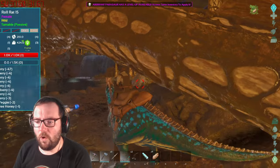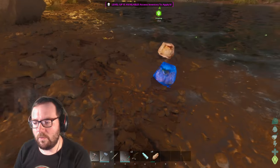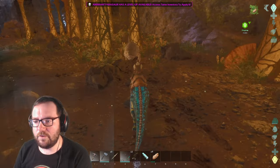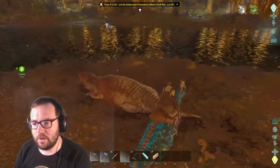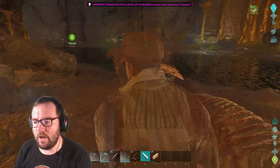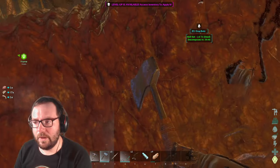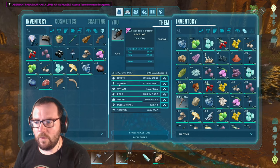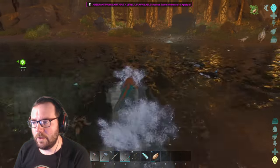Don't steal the gems from the whirl rats - that one's level 15, maybe just kill that one. Oh, we got a lot of gems from that actually! Let's kill this level 15 and hopefully the 135 doesn't come after us. That's the 135 over there, we should be good. Let's harvest this one for hide - one less roll rat to worry about. We've got more than enough thatch, a bunch of wood as well, so we can start cooking up more meat.